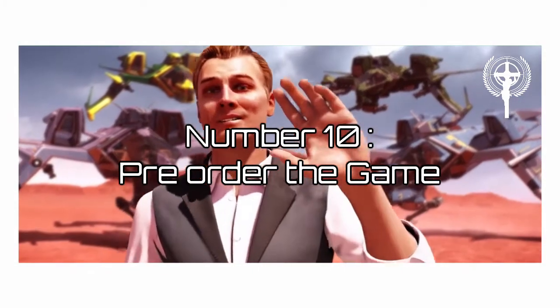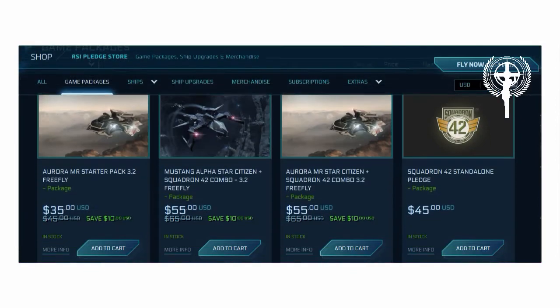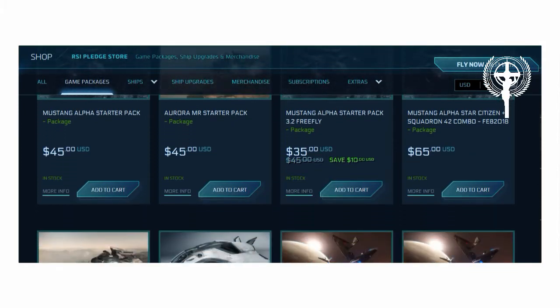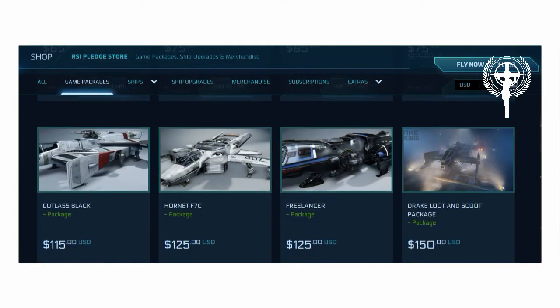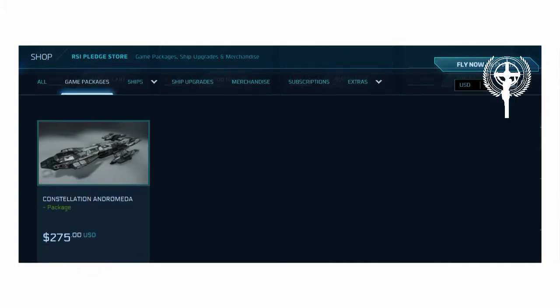Number 10: Pre-order the game. The easiest way to throw money at Star Citizen is to pre-order the game. A game package costs you normally between $45 and $275. This will give you one out of many virtual spaceships and immediate access to the newest build of the extremely buggy and poorly performing Star Citizen pre-alpha tech demo.